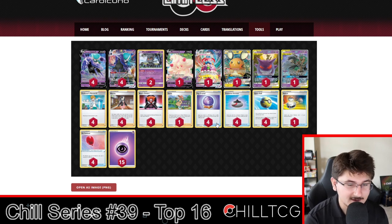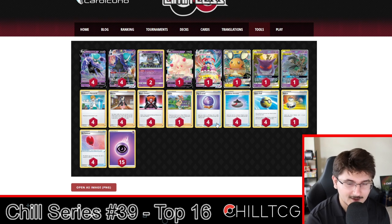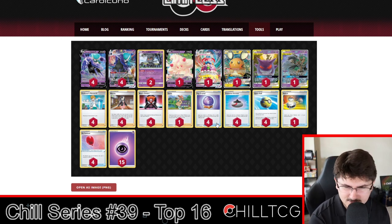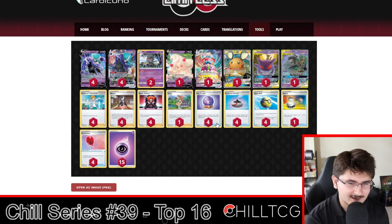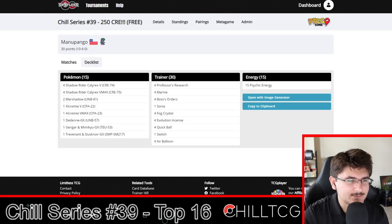Four Research, four Marnie, four Boss, and one Sonya. Sonya can be really good to use on your first turn going second if you want to populate your board with as many Shadow Riders as you possibly can. Four Fog Crystals, four Evo Incense, four Quick Ball — that's how we search for cards. We have five Evolution Pokémon and draw cards rapidly, so four Evolution Incense practically just draws into another VMAX Pokémon. A little bit of everything in this Shadow Rider list, and it's cool to see exactly how people are playing it.